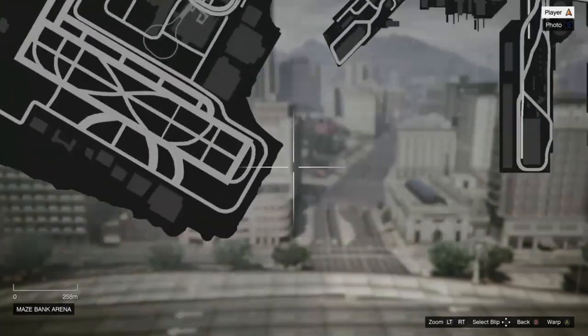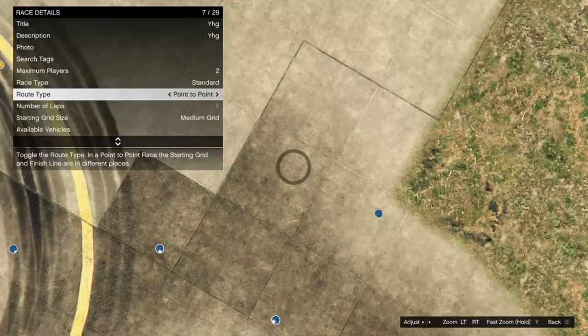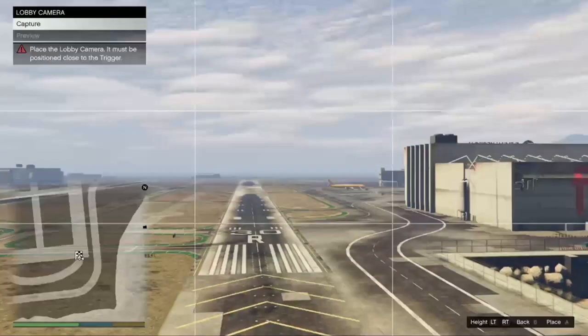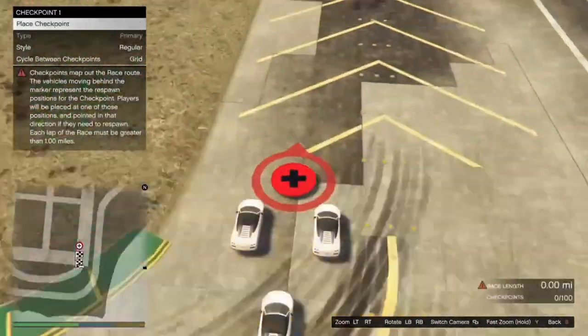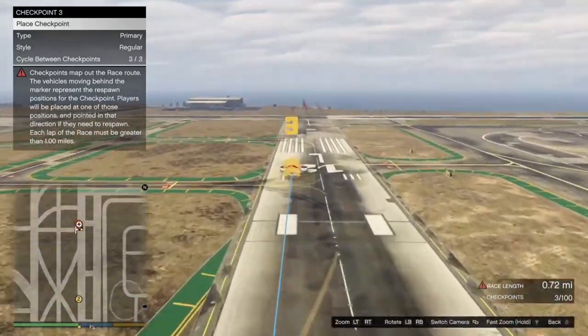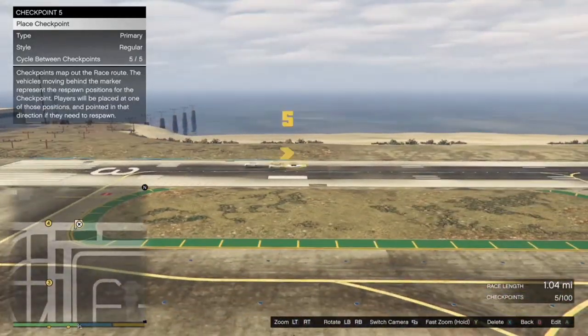Once you've got that, hit your pause button, open up your map and warp over to the airport. Once you get to the airport, hit your back button, click on placement, click on place triggers, go ahead and place it down, back out of that, then click on lobby camera, take it and back out, then click on the checkpoints. It doesn't matter how many checkpoints you place down as long as you make the race 1.00 miles long. Once you've done that, hit your back button twice and go ahead and test out the race.